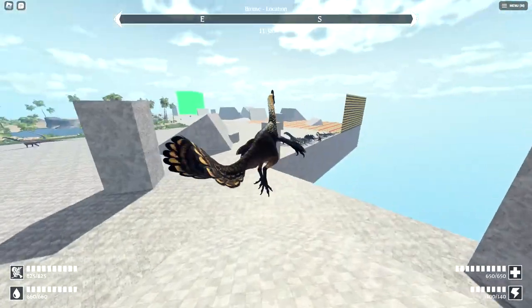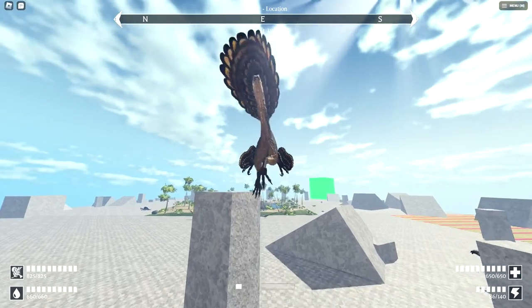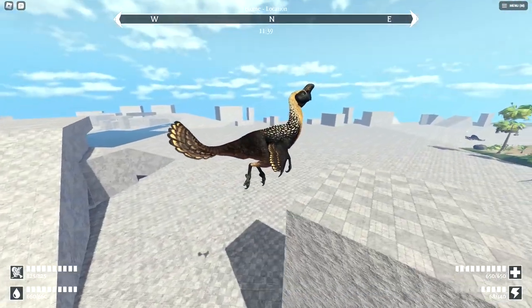When you get to that ramp, you're gonna want to jump right before you fall off, and then just start spam jumping. And boom — you're in the air.